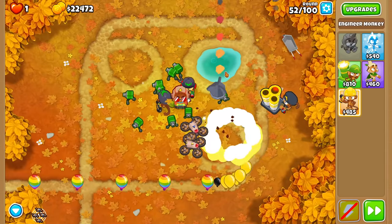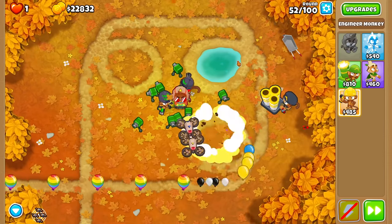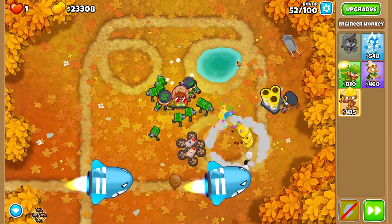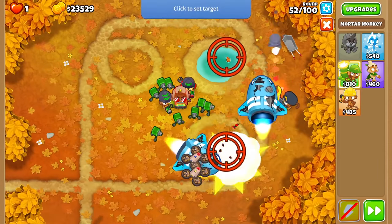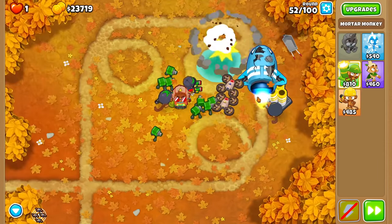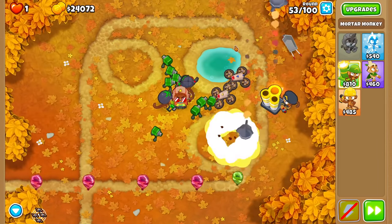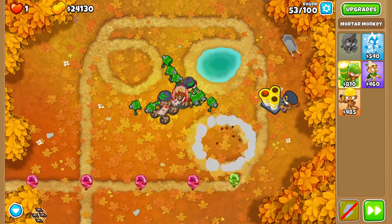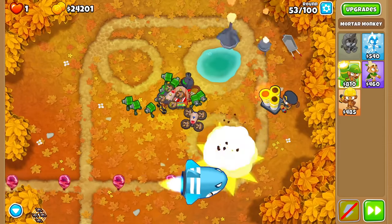One of our major issues in this challenge is definitely going to be what can we do late game. Sure, maybe rounds 1 to 80 is just easy no matter what, but getting up to round 90, 95, and 100 — that's not going to be easy no matter who you are, no matter what you're doing, and no matter how well you're microing against these MOABs. We have $24,000 saved up — what do I want to build?